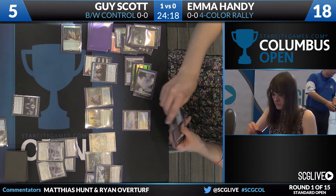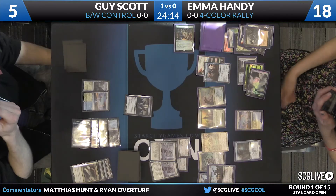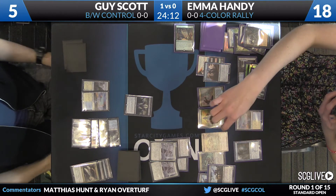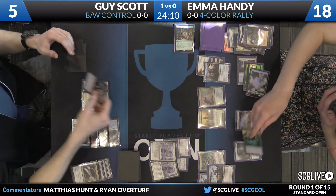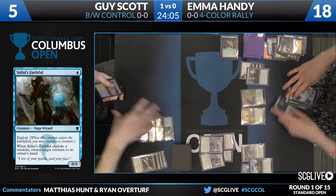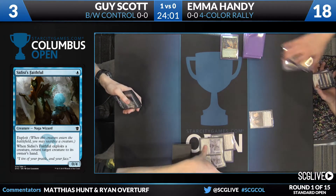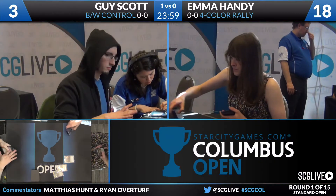I have to imagine this game is over. And here's Sidisi's Faithful. She actually can sacrifice — if she sacrifices the Scion here, the drain still happens because it's a token creature. Good interaction. That will drain Guy down to three. He picks up the Kalidus, looks at the board, and picks up the rest of his cards. Emma Handy evens it up at one game apiece.